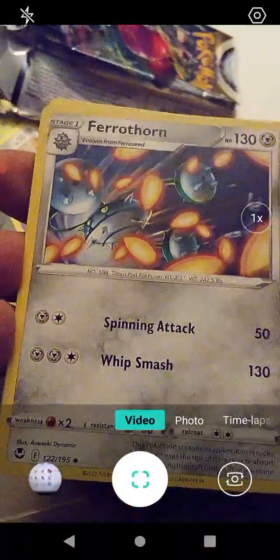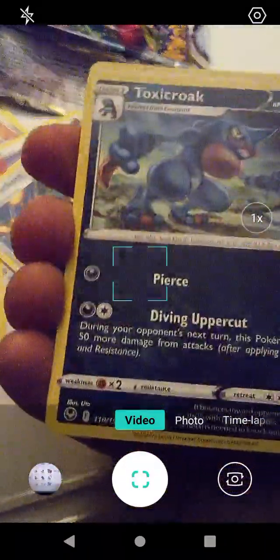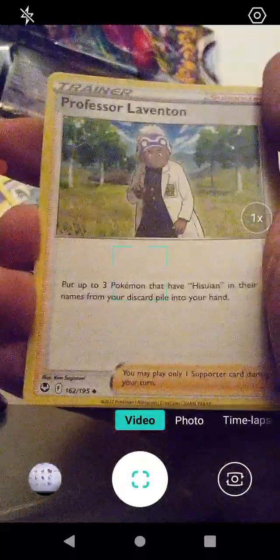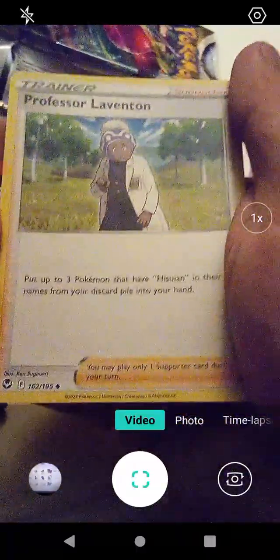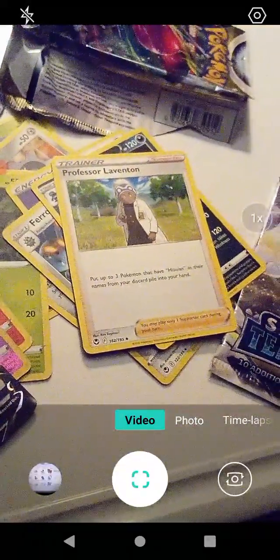These cards are strange. We have Psychic Energy. This is not a holographic card - we have Ferrothorn with Spinning Attack and Whip Smash, that's a cool one. We have Toxicroak with Pierce and Dry Diving Uppercut - Toxicroak was in Pokkén Tournament. And Professor Laventon - cool! We'll put these in the proper sleeve and we'll be right back.